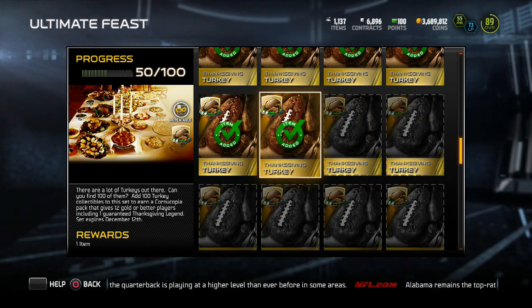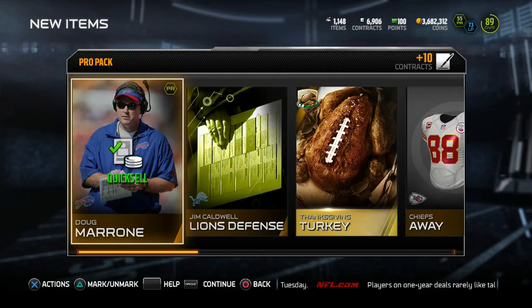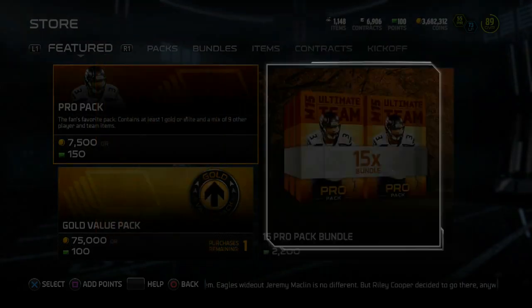I just hit the halfway mark in this set, but now we're gonna open some packs and have some fun. Here we go, first pro pack of the day — got that golden turkey and we got a Carlos Dunlap. Now one reason I'm pulling pro packs is I want to complete that elite turkey set, you know, the one with the wing, the leg, the breast.